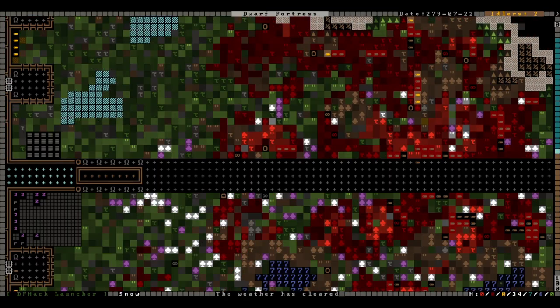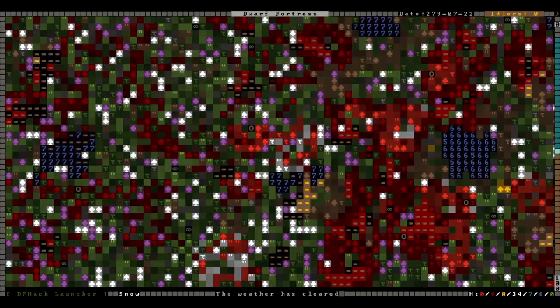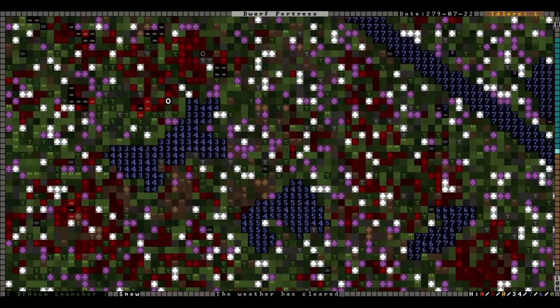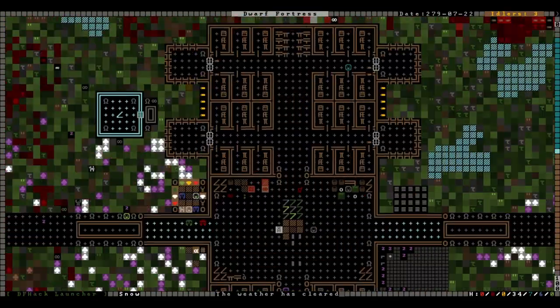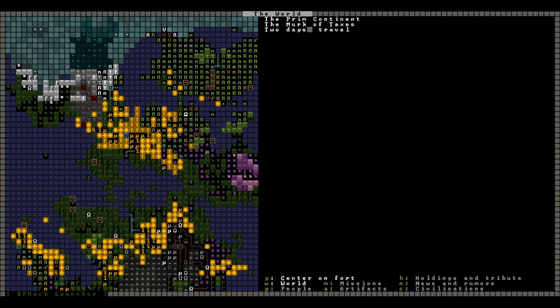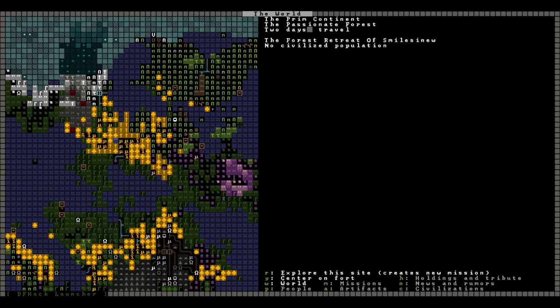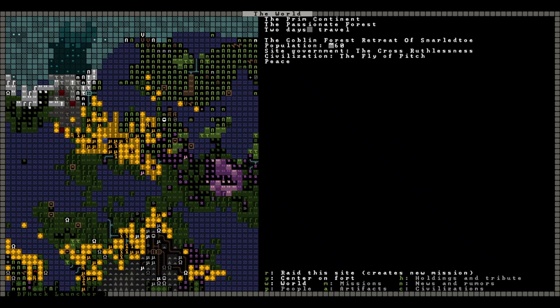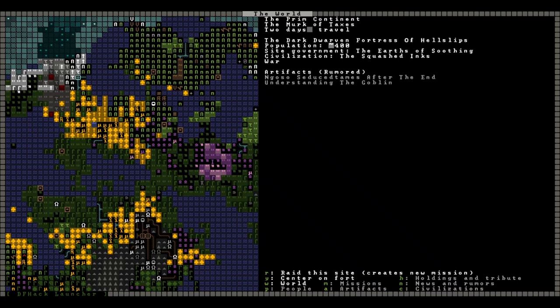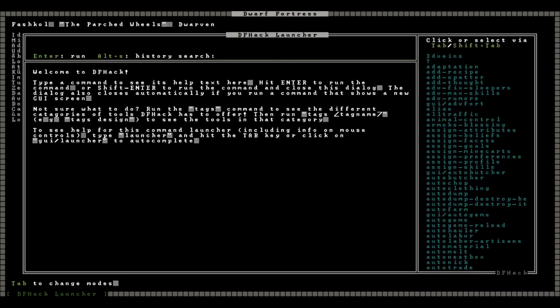I had the dwarves harvest every single tree and plant on the map while I had the camera turned off, and it has already grown back. The nearest settlements are over here — we have a goblin forest retreat, dark goblin pits, the kobold forest retreat (the kobolds took out some elves), lots of abandoned forest retreats, more goblins all the way over here, and the dark dwarven fortress of Hell Slips. They will eventually come after us, I suspect.